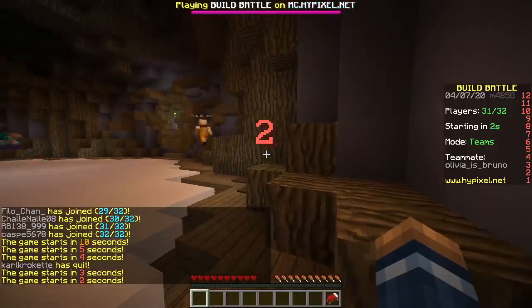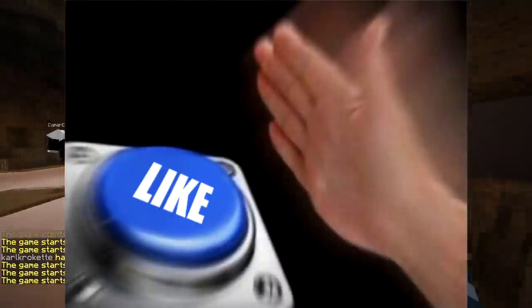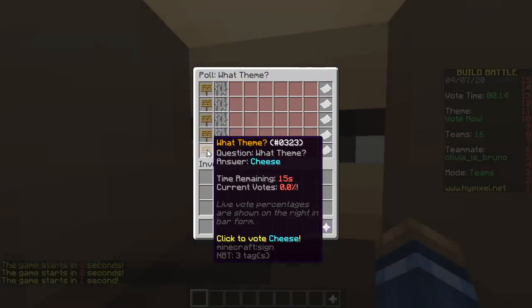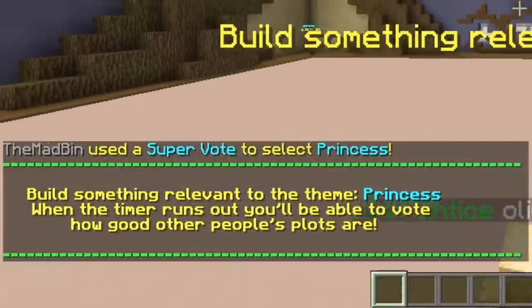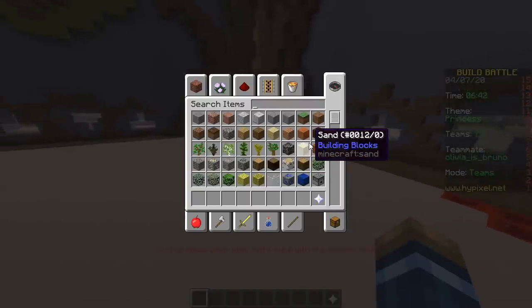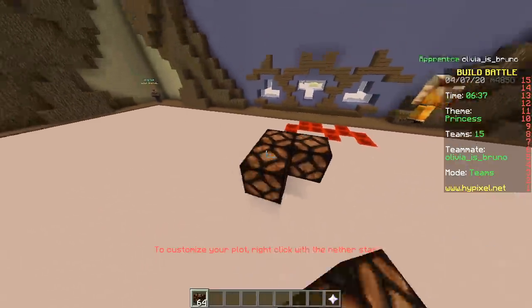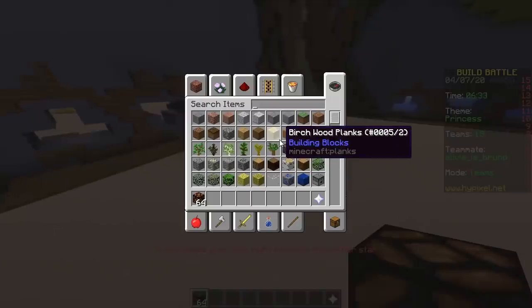First one, baby! Here we go, redstone lamp pixel art. Princess, eating competition, banana, jet ski, cheese — Princess! So the thing with this challenge is you obviously want to light it up, right? Yeah, okay.